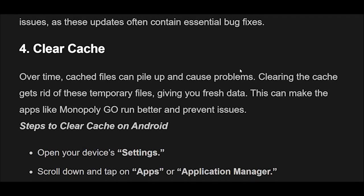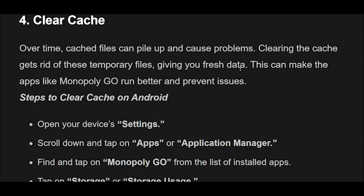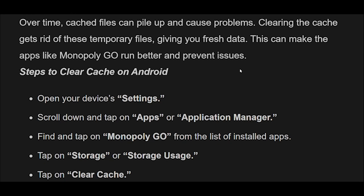Fix 4: Over time, cached files can pile up and cause problems. Clearing the cache gets rid of these temporary files, giving you fresh data. This can make apps like Monopoly Go run better and prevent issues.